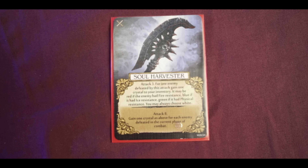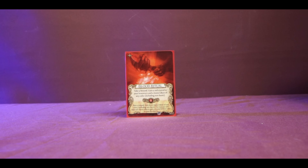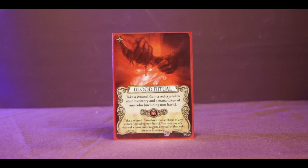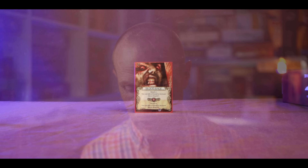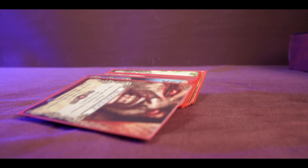So what do we like about Mage Knight? The first thing is the constant feeling of progression - you're always going to have one eye on the next level, where you'll be getting free stuff whether it's skills or extra command tokens. There are some really tasty upgrades, for instance advanced action cards like Blood Ritual: take a wound but gain a red mana token and a mana token of any color. Or Blood Rage, which gives you attack two and lets you take a wound to increase it to attack five. Mage Knight is always giving you stuff to do - little rewards for leveling up, for killing enemies - it's like Christmas every time you play.